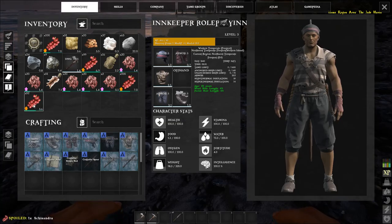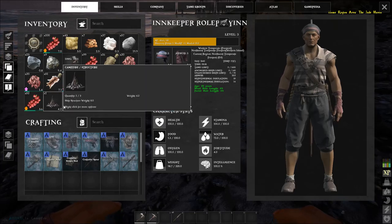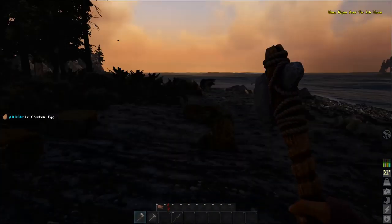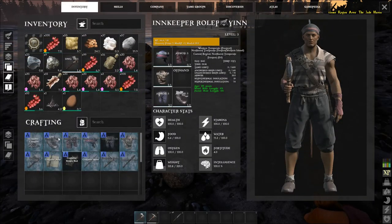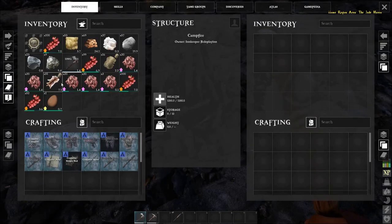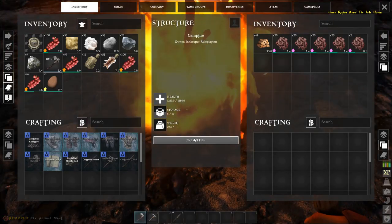The smithy also acts as a storage device, which will be really important when we get our boat. Let's save our points until we have eight points for Advanced Tools. You don't have to spend points as you get them — you can save for something bigger. Now my hunger is very low, so let's make a campfire because we've got a lot of raw meat from killing those rabbits and chickens. There's also an egg on the ground here — grab that too for nutrition.